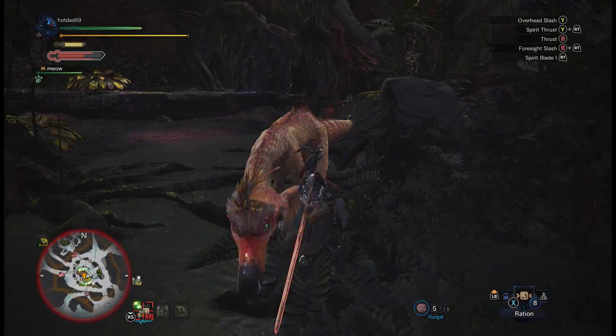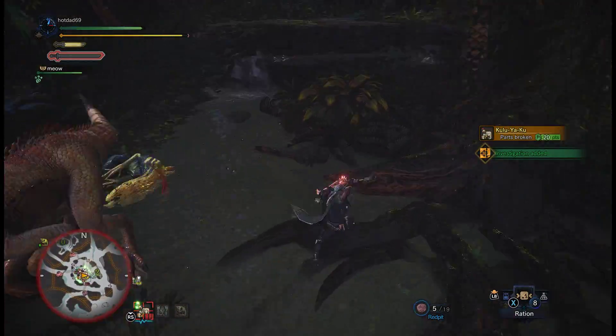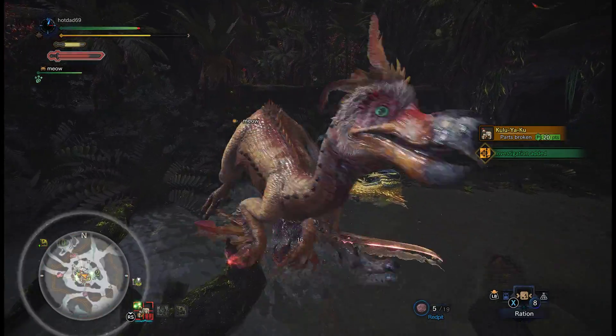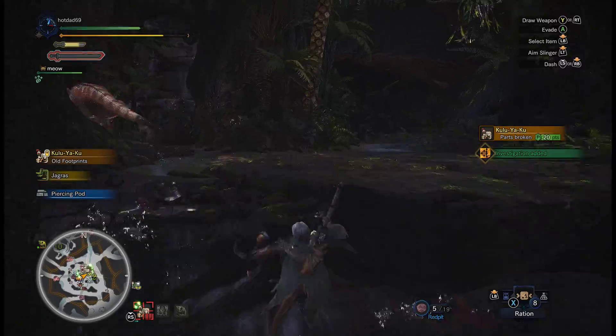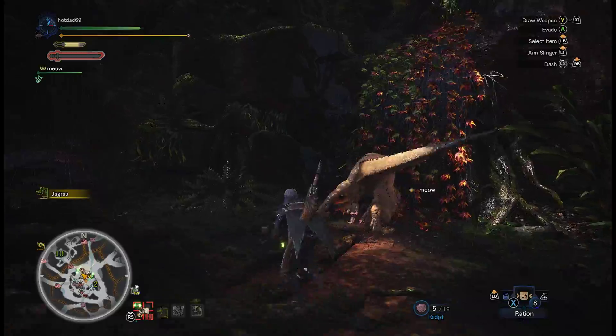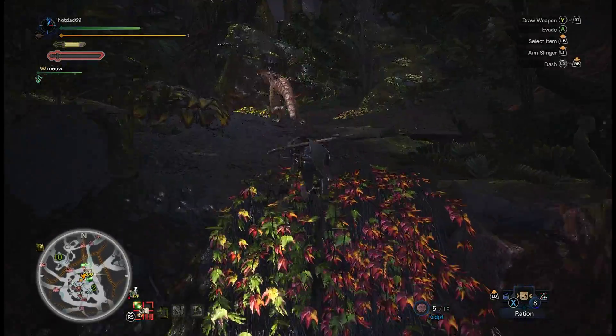Dodge, attack, counter — nice. Counter again, nice. So it's running, and my bar is red, which is pretty good. I could shoot it here, but in the next area there's actually something really useful, so I'm just gonna save my slinger ammo.